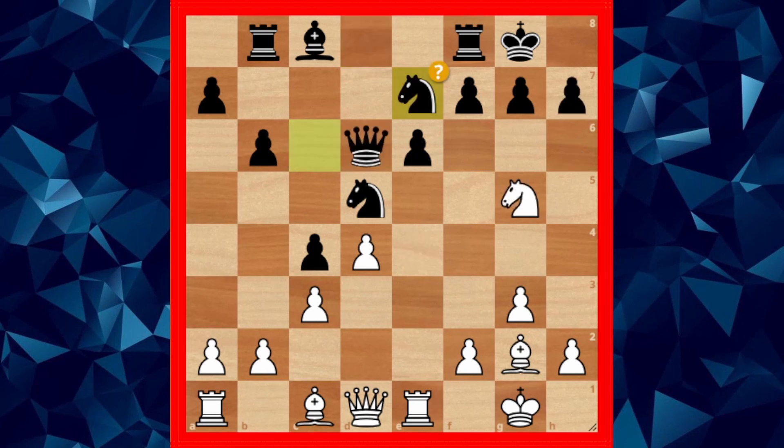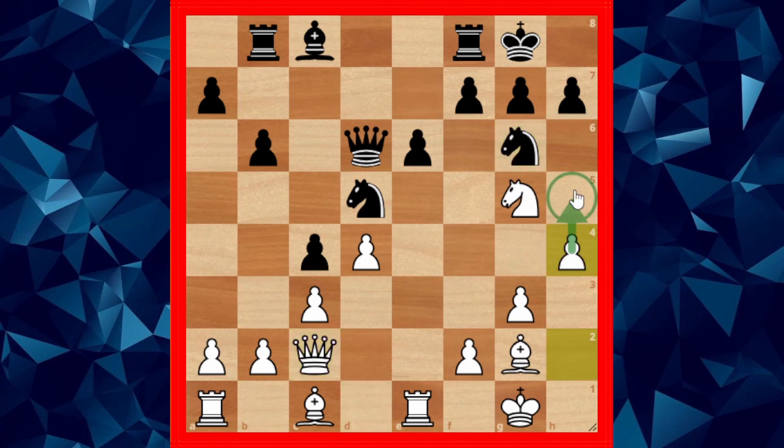But instead knight to e7 was played in the game, and after queen c2, black defended his checkmate threat with knight to g6. Then h4, threatening h5 to remove the knight and deliver checkmate. Knight to f6 guards the square, and here comes the first blow.